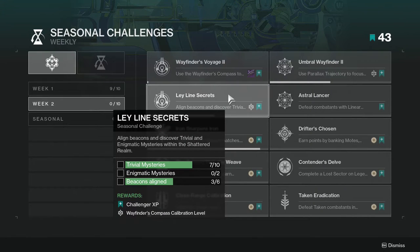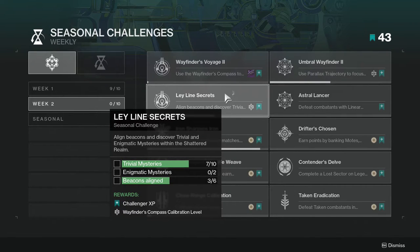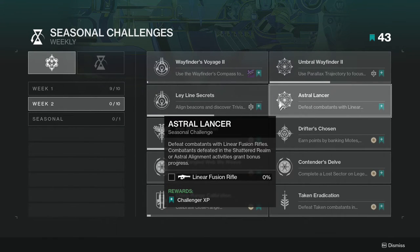Next one is Leyline Secrets — Alliance Beacons. Discover Trivial and Enigmatic Mysteries within the Shattered Realm. Last week I got seven, but I couldn't make a video on it because I was super late. I'll have a video showing last week's and this week's, either separately or combined. Trivial Mysteries are not hard — just look around the area. Enigmatic Mysteries are probably something new you can get with the new sight this week. Beacons on the Line: just complete the activity.